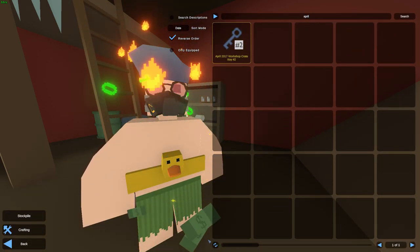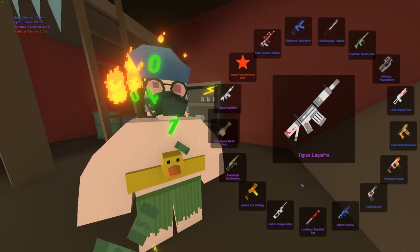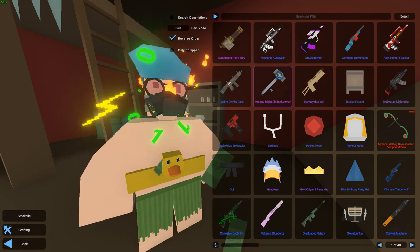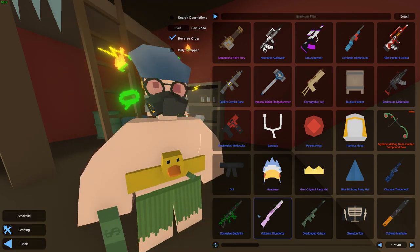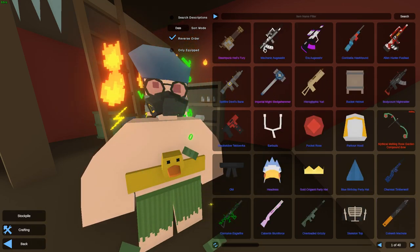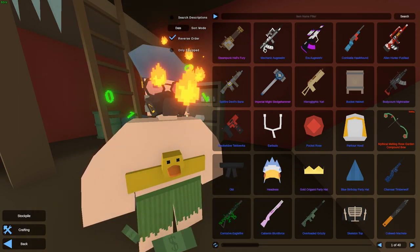Let's open the last case — April. And we're gonna get ourselves a Mythical because this is the last one. Or not. We got a Steampunk House Fury. At least it's purple. We did get ourselves a bunch of purples and pinks today, actually. Purple, pink — okay, at least they're not all Rares. Thank you all so much for watching guys, I hope you enjoyed, and I will see you guys in the next one. Bye!